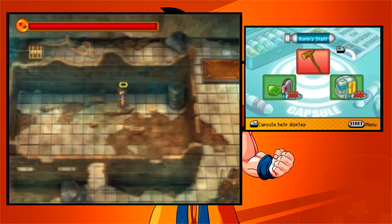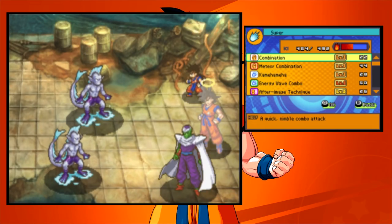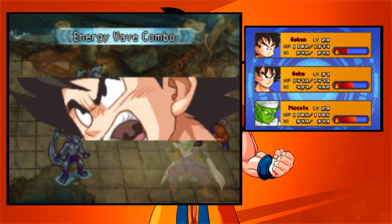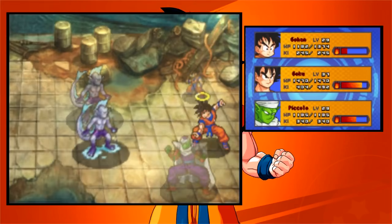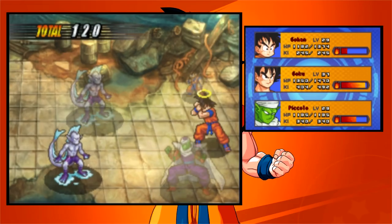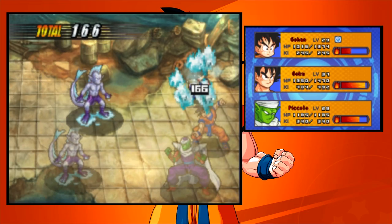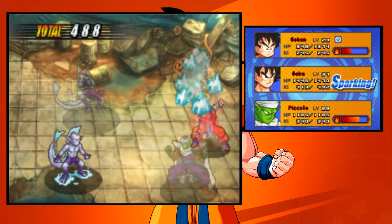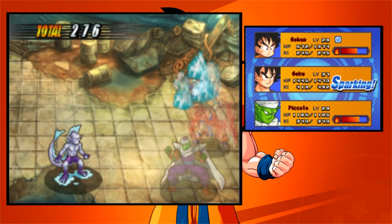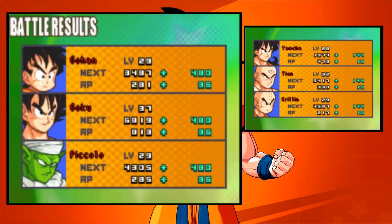I wonder what the point of that electric floor is — oh, get to that chest! Having Goku in the party just really speeds things up. Gohan is frozen. He's gonna be a popular movie series. Well, there are like two, but you know what I mean.